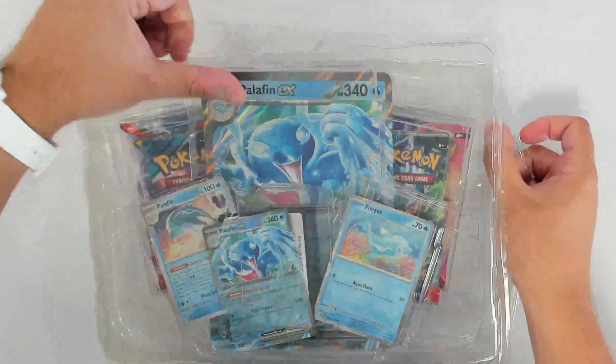So we have the code card, but also we've got our Basic Dark Energy, Fungus, Pidgey, Litwick, Yungoose, Stoutland, Frogadier, Drampa, Togetic, Togedemaru, and a lovely Claydol.